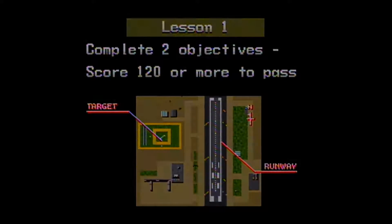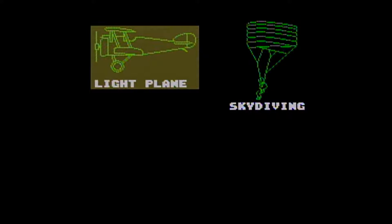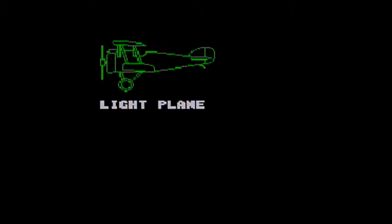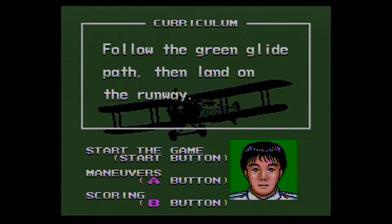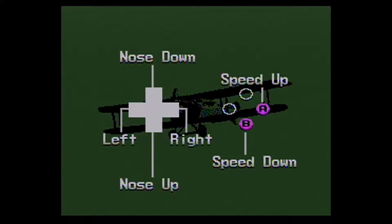So we're going to do lesson number one. We're going to start with the light plane. Follow the green glide path then land on the runway. Maneuvers: nose down, up, left, right, speed up and speed down.